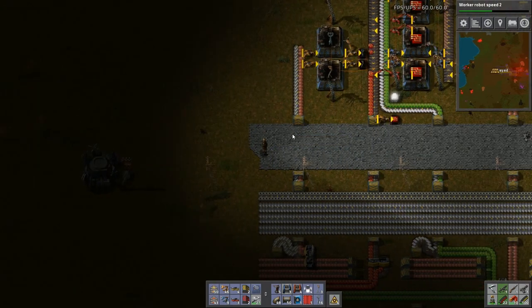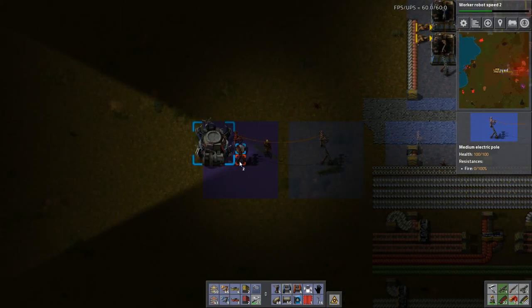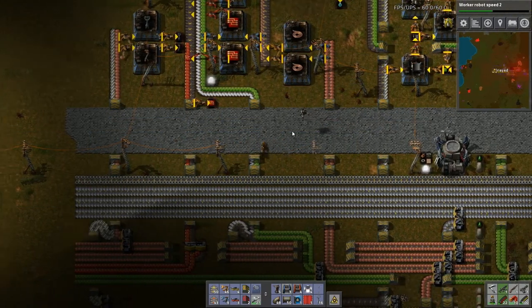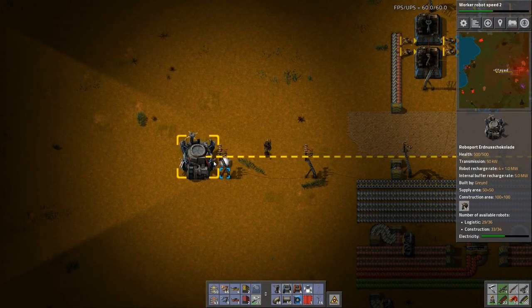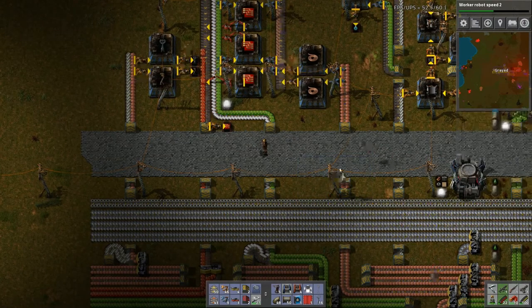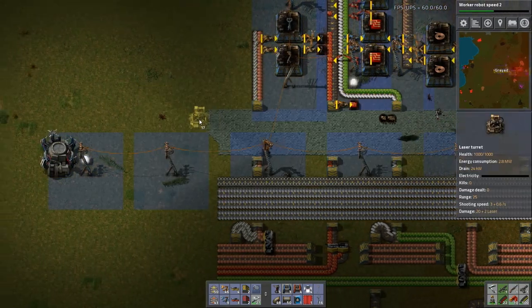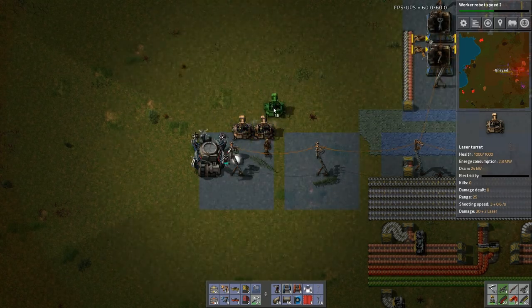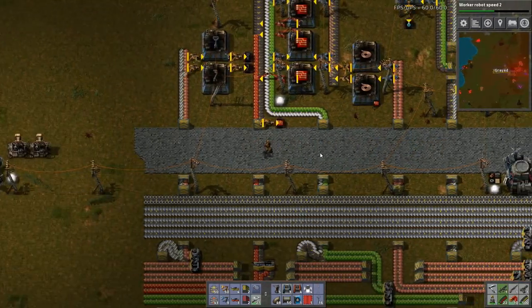Let's get some light out here — I'm going to need to place these. It had low electricity, and now it's getting more electricity — nice. Here come the electric poles, perfect. For the time being, since this is the furthest point out, I'm going to put two lasers to protect that roboport, because those things are expensive. So now we have lasers in the network and medium poles in the network.